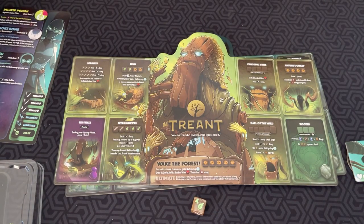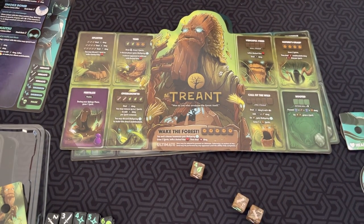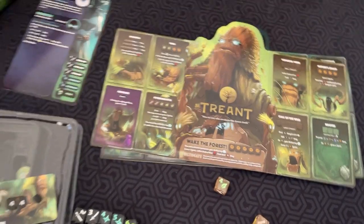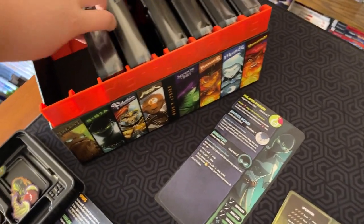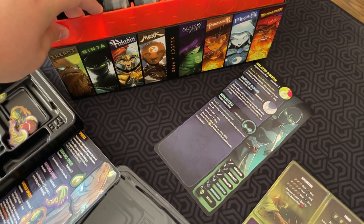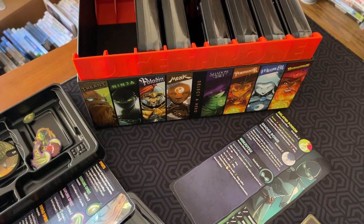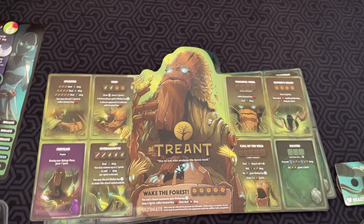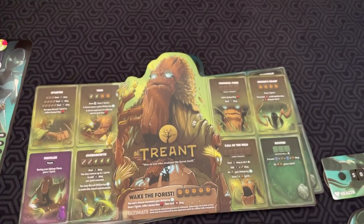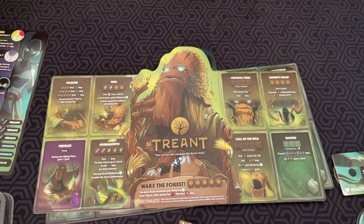But that's pretty much the game. If you've played the original Dice Throne, you'll see that this box features six other characters from the original set: Paladin, Monk, Shadow Thief, Pyromancer, Moon Elf, and Barbarian. They all play differently and feature not only custom dice, but different status effects and different complexity levels and abilities.